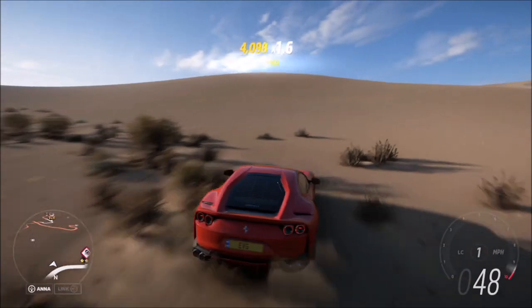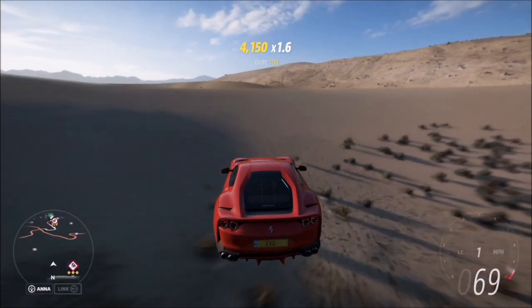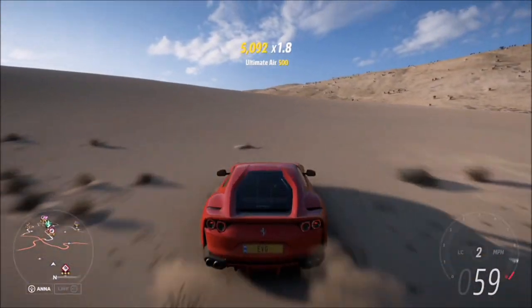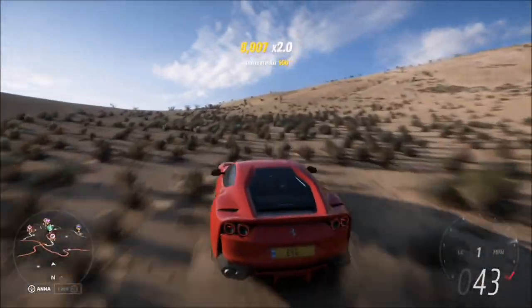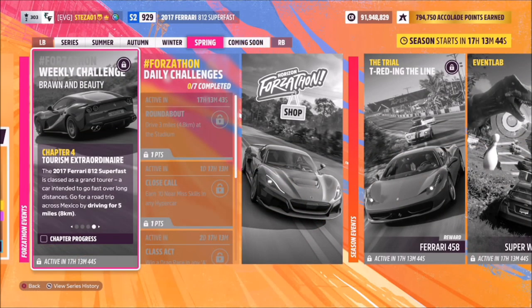It's a bit tricky being a very powerful car with rear wheel drive, just trying to build up the speed, but once you get it it's easy enough to continue going through. The ultimate air skill is based on the amount of time in the air, not necessarily the distance you go. As you can see, there were pretty much five ultimate air skills in probably around 20 seconds.